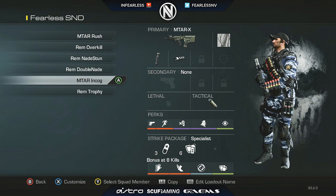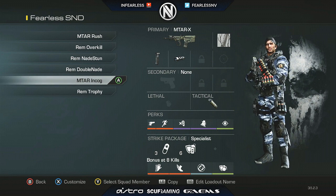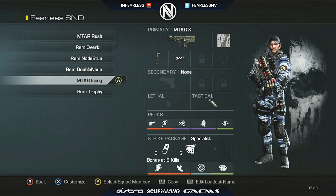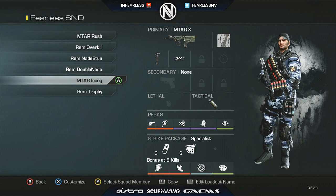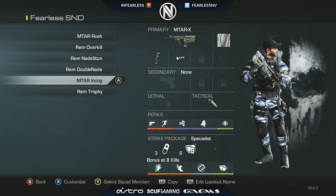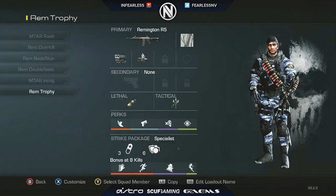The next class is the MTAR with Incog. This is if I'm the bomb planter and I need to smoke or be stealthier on the plant. I don't really use Incog as much anymore now that target finder was banned, since thermal isn't used as excessively in my opinion.